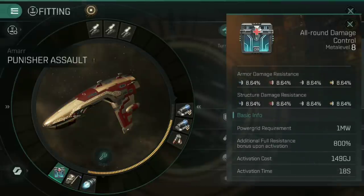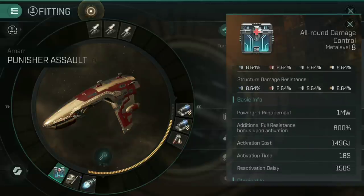Activating the damage control unit boosts those bonuses by 800%, making for an incredibly tanky, heavy resistance ship for those 18 seconds — and 18 seconds in combat is actually a remarkable length of time. Don't underestimate how powerful that duration can be. It does have a reactivation delay of 150 seconds, so for the next two and a half minutes you can't use it. But you should be up close hitting all the targets you want, and the damage control unit helps absorb damage on the inbound and outbound journey.